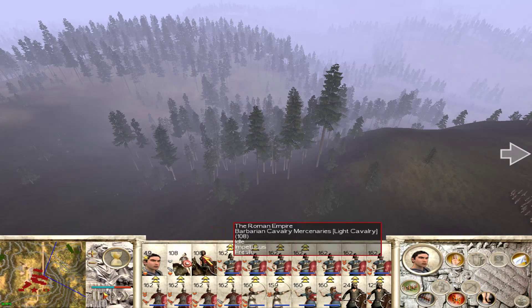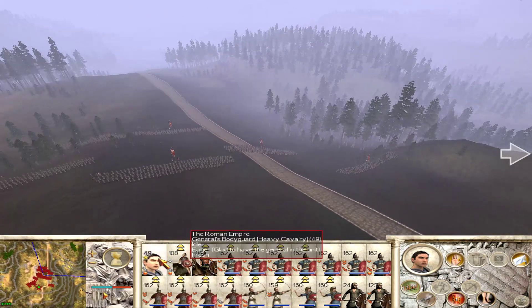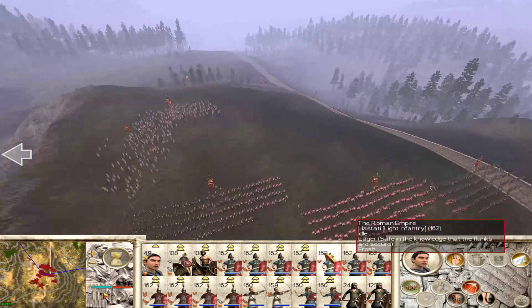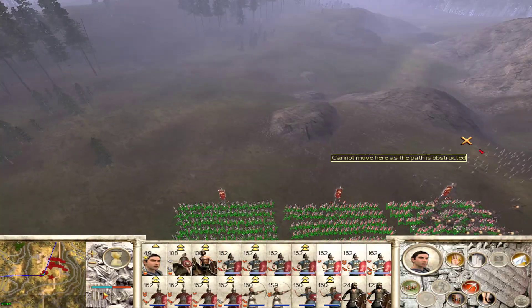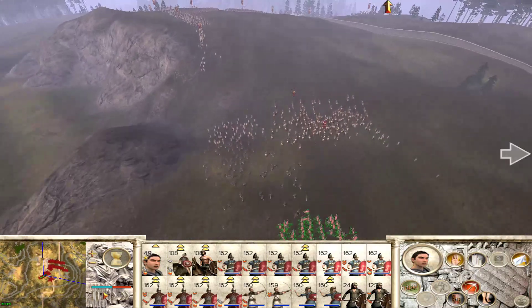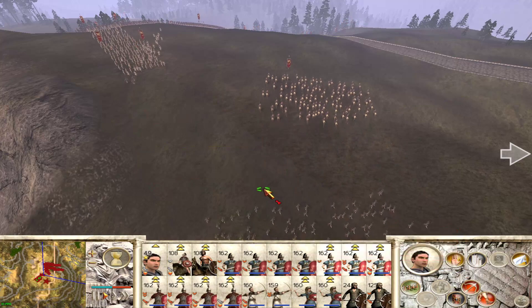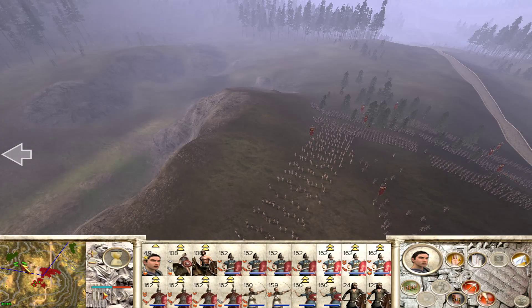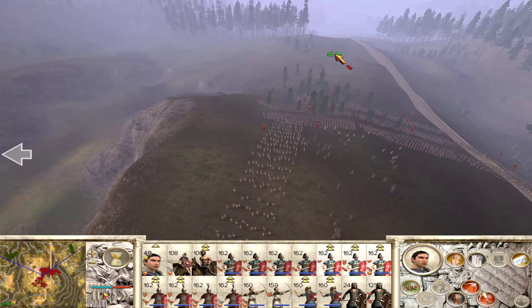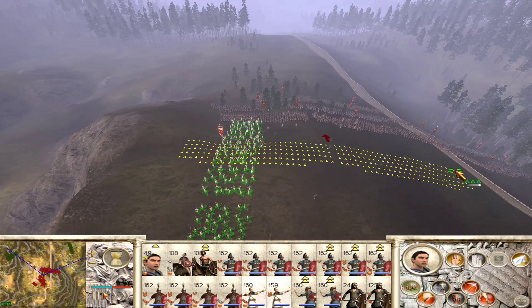We can get them into the trees over here. Let's get them off guard mode. Those trees may be thick enough to hide our troops. General, you come up - you are on guard mode as well. We can use these Hastati to defend the rear of our position. Now their forces look like they are trying to converge - they will probably meet up somewhere around here.